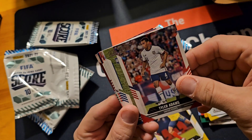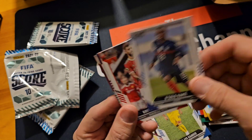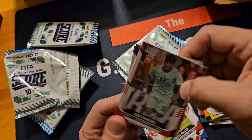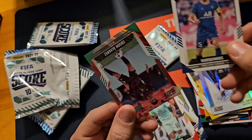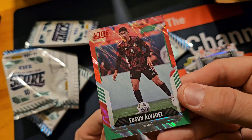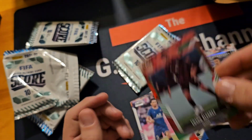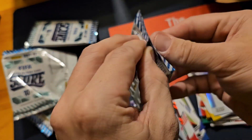Tyler Adams, Bruno, Thomas — got a rookie there — got a little bit of color on the back. Edison Alvarez from Mexico, don't think it's numbered, but still a nice little color there. One more pack — last pack — let's see what we can do here.